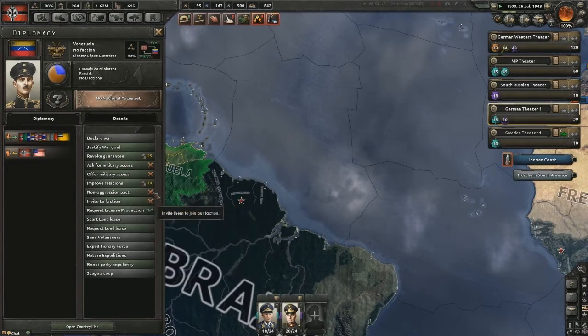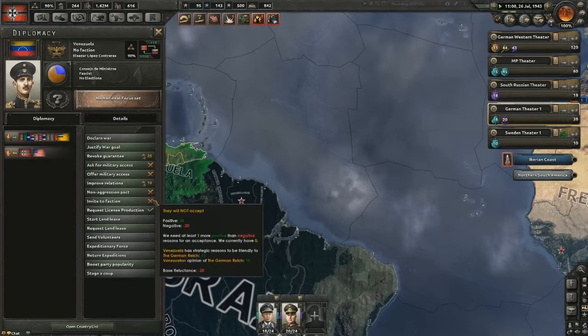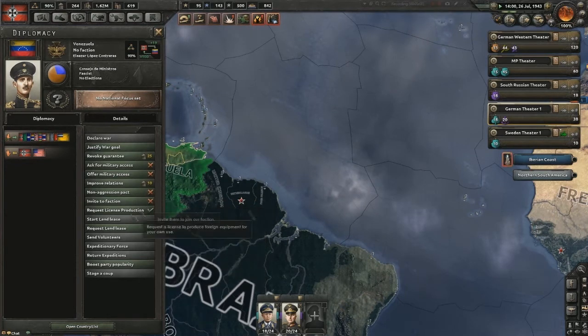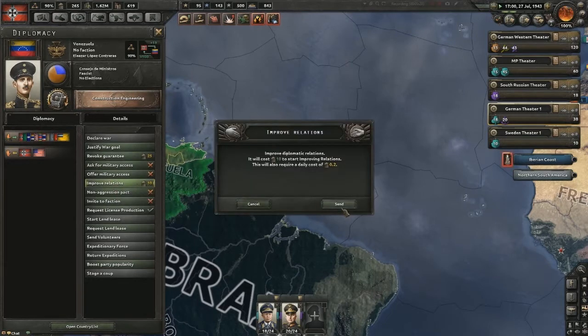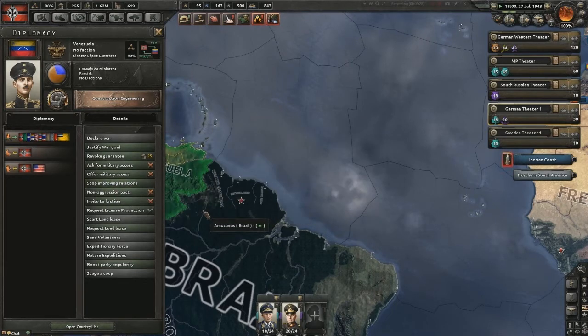We were discussing it off camera — we were thinking about picking up Venezuela as a jumping-off point for our push on the United States. We just need to increase their view of us.